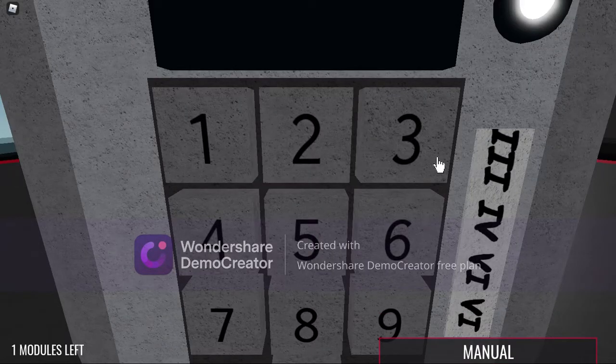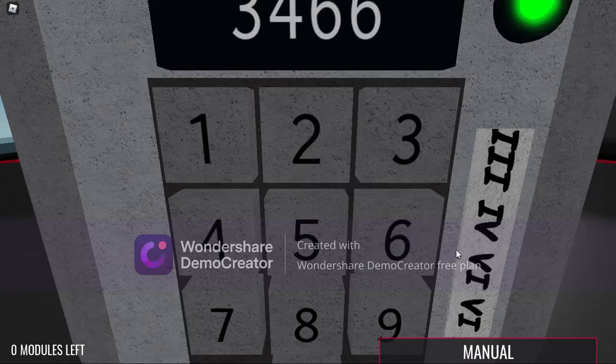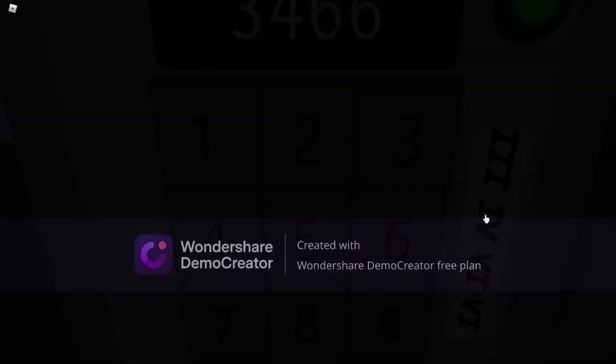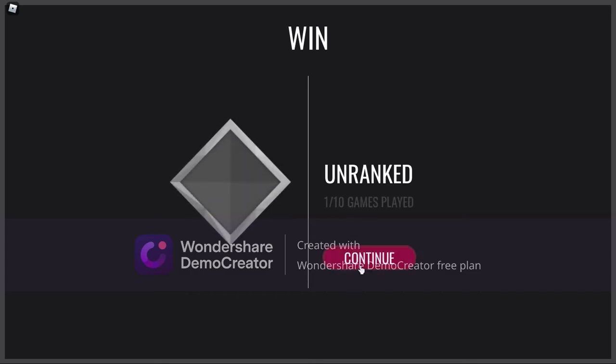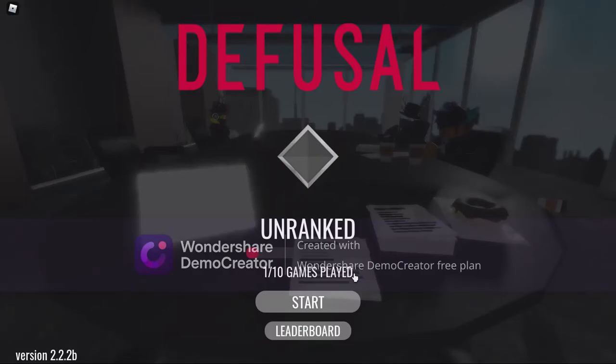Alright, this seems simple. All you gotta do is enter the numbers corresponding to the roman numerals. We won and got 1 out of 10 ranked games done. Thank god that was easy since I think it gets harder from here. Hope you guys are enjoying this. On to the next one.